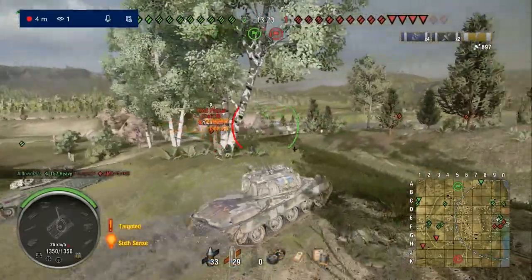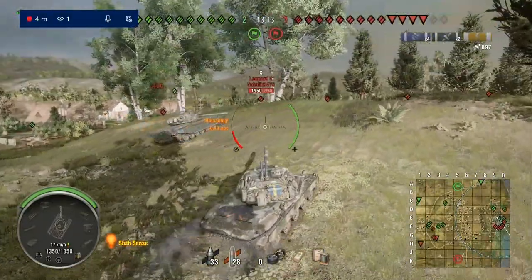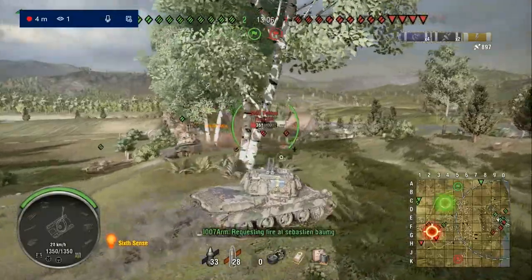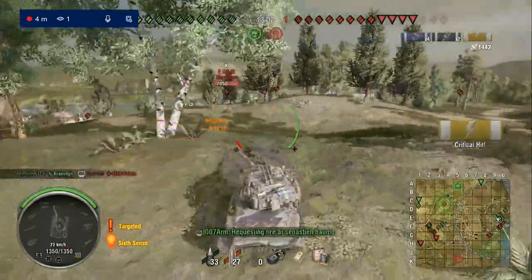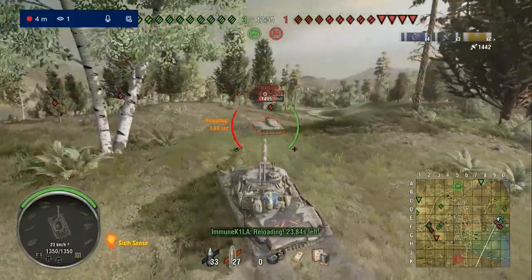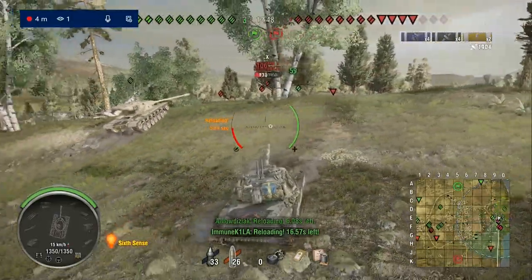We're just on this ridgeline looking for shots, being a little bit aggressive sat on top of that ridgeline — which can come back to bite you, because there can be TDs sat back at K7, K8 and that can be dangerous. But look at that pen: 545, damages the ammo rack of the Leopard 1. And we're coming against this Leopard because it's a guaranteed pen — unless I hit the tracks, but we pen him for 462.